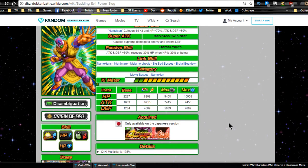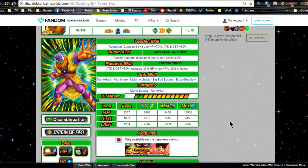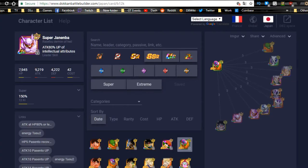Max stats: HP 8208, Attack 6215, Defense 4689, with a 12 Ki multiplier of 135. Categories are Movie Bosses and Namekian. I wouldn't recommend increasing his super attack since he's a free-to-play unit, but it's up to you. Check the wiki or DBZ.Space for full details.